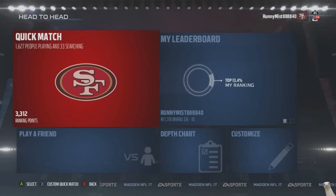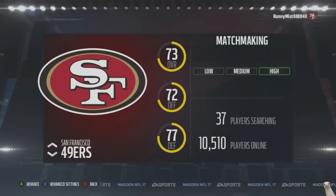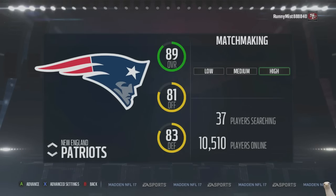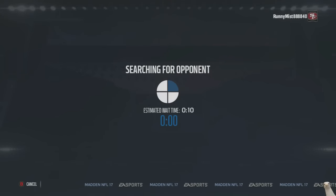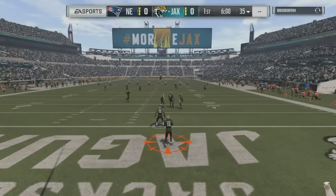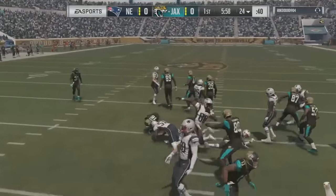Welcome back to another Madden 17 online ranked match. Today we're going to use the Patriots, seeing if we have success with that offense. We've got the big blunt moving forward trucking folks, a lightning and thunder combination between him and Lewis. And obviously you have Tom Brady, Gronkowski, Edelman, and Amendola — they've got a few weapons.